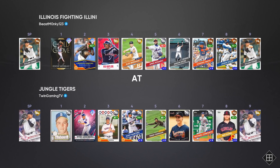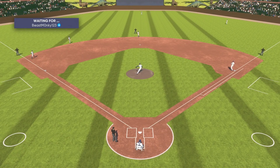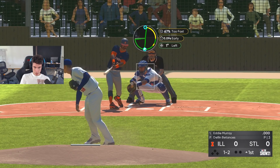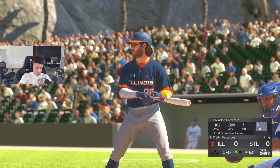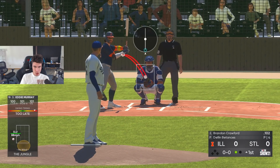We got Eddie Mathews leading off and Delino DeShields as our opener, trying to get three strikeouts with him and eight total bases with Eddie. DeShields is on the mound. We're the home team playing at my created stadium — hopefully good for getting those eight total bases. If I could strike out the side in the first inning that would be so clutch. One batter, one strikeout — that's huge.